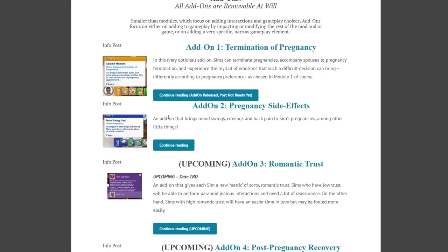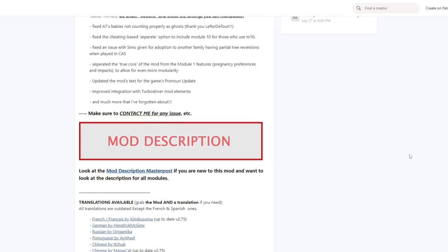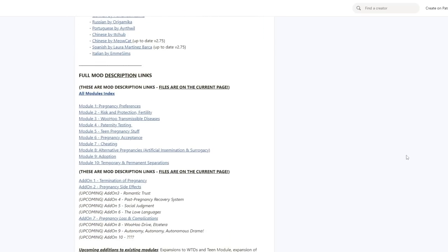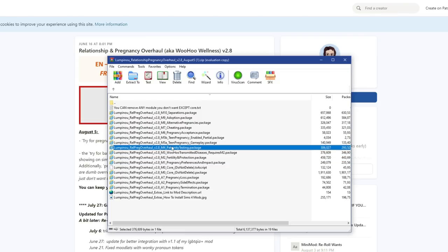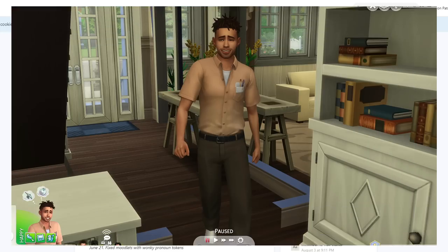There are also add-ons — the only one I use right now is Add-on 2: Pregnancy Side Effects, which brings mood swings, cravings, back pain, and realistic pregnancy symptoms. On the download page, the creator includes a lot of information and answers to questions, and updates this mod quite frequently. Where it says 'Core — do not delete,' that is the base of the mod. You just pick and choose whatever modules you want; you don't have to have everything.